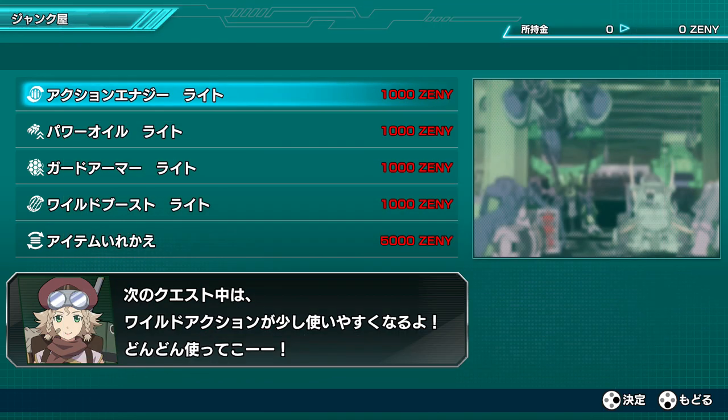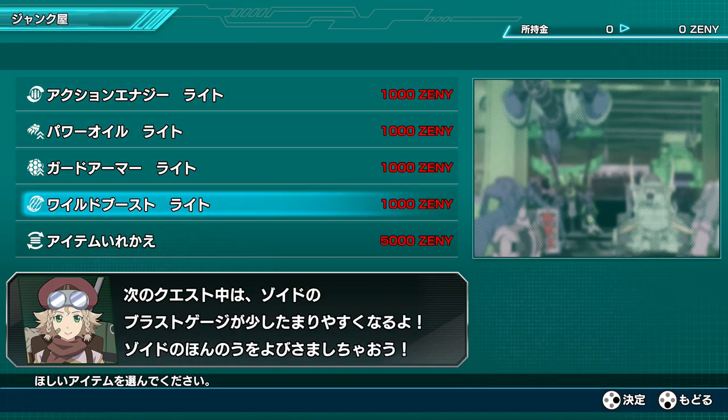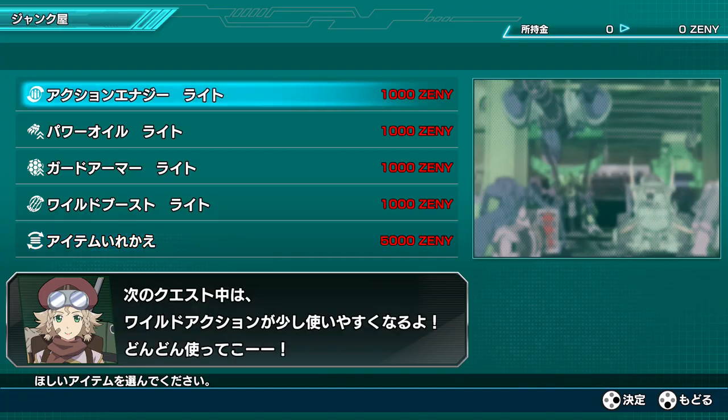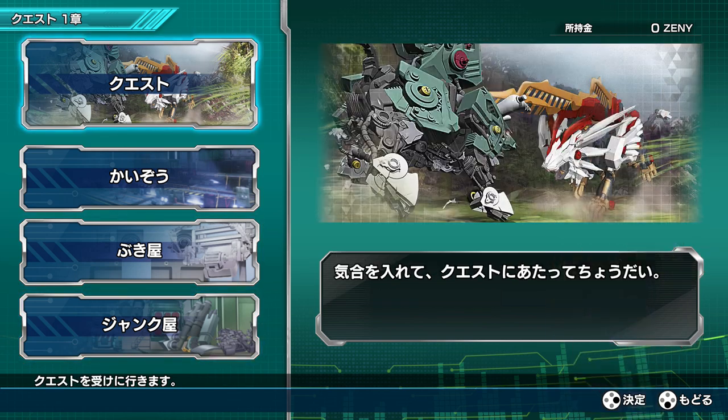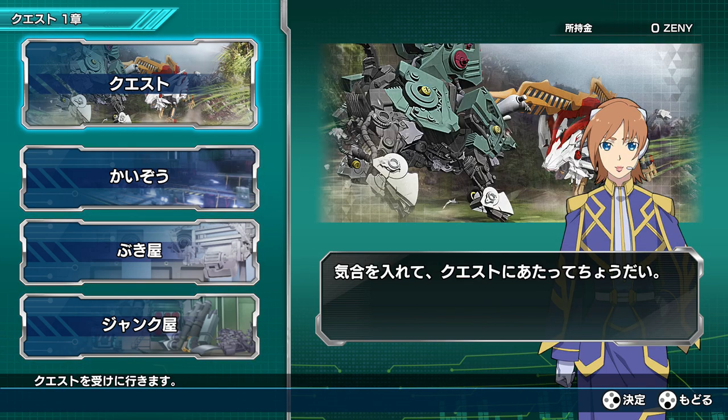I'm assuming this is where we go to actually outfit our zoids with that stuff, but that doesn't appear to be the case either. So that must be our mission briefing.